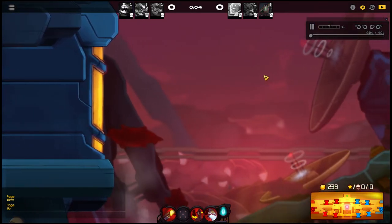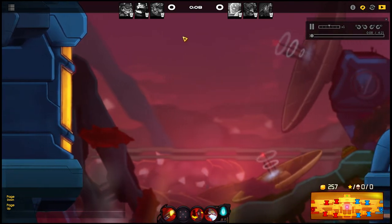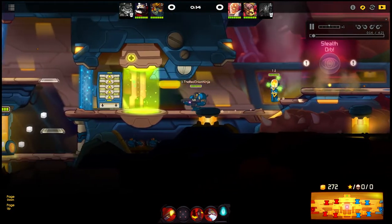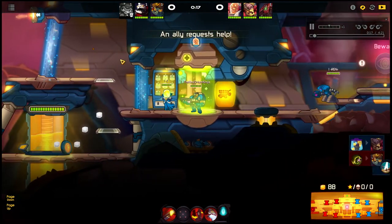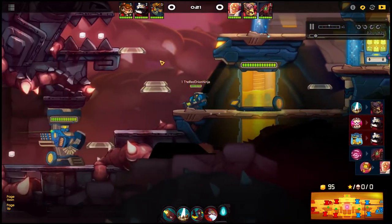Hello, and welcome to another replay of Awesomenauts. You thought that last match I had was fast? This one's even faster. Just dropping in off the bat, I'm playing as Ted McPain. We have a Voltar and a Sentry. The enemy team started out with really only two people because the Clunk was a bot. They have Leon and Penny.